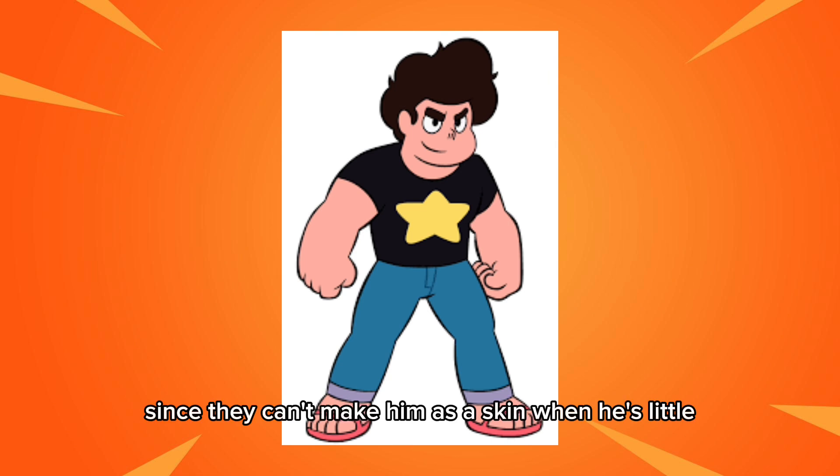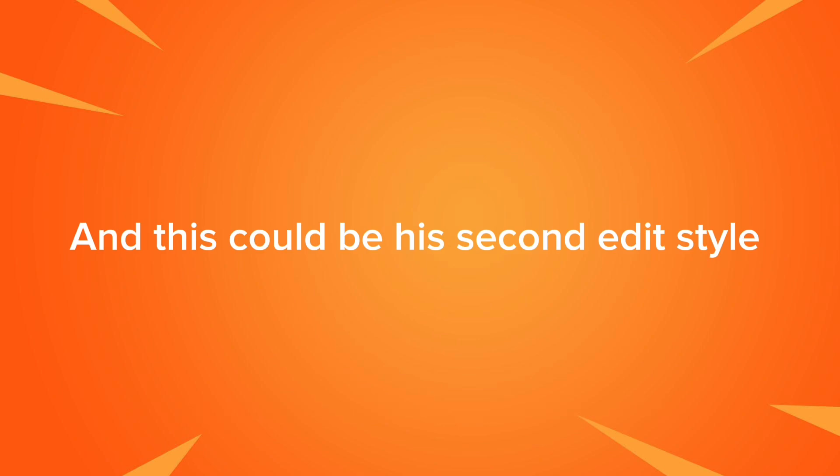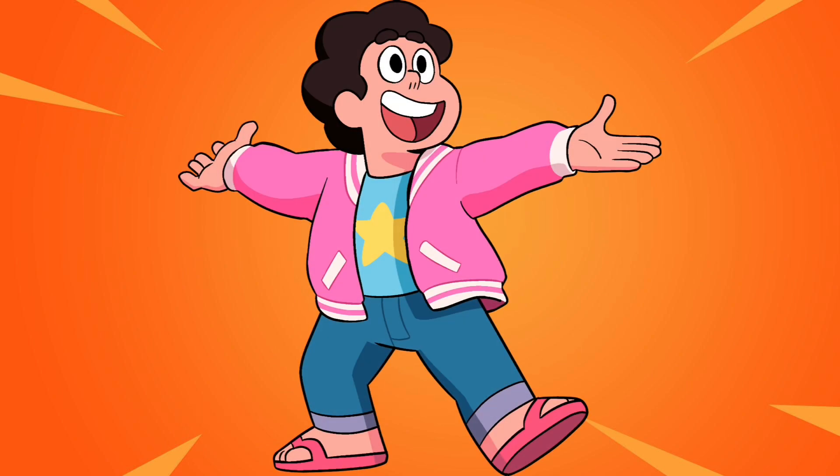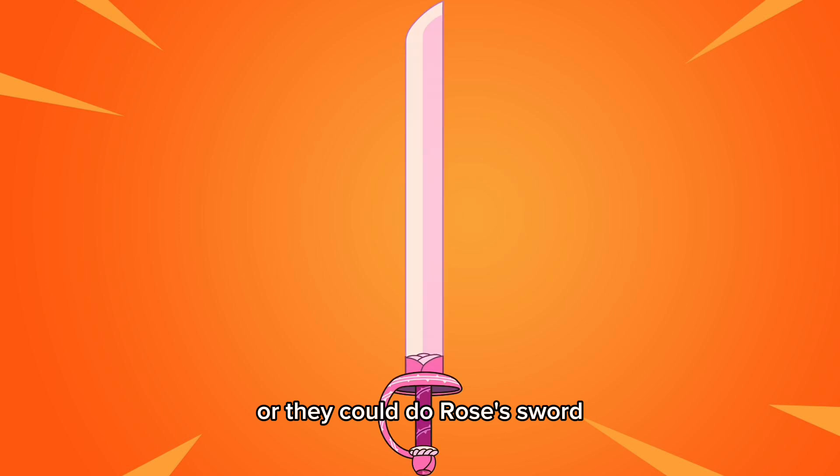Let's start off with Steven. Since they can't make him as a skin when he's little, why not use his design from the future series — and this could be his second edit style. Steven's pickaxe could be his shield, with the swing animation similar to Captain America's shield, or they could do Rose's sword.